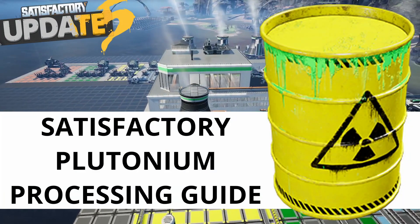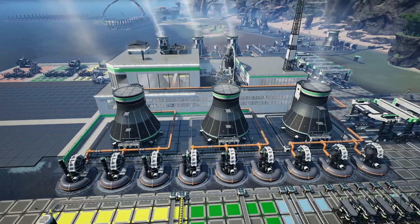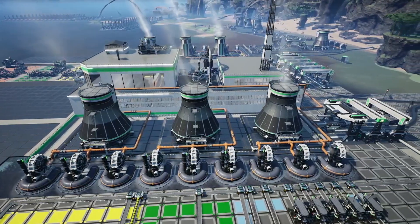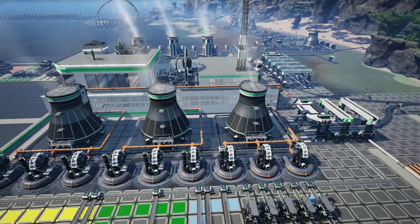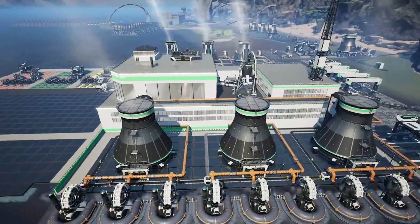Hello everyone, my name is Nekoba and welcome back to Satisfactory. Today we're going to be taking a look at a design for a plutonium processing plant. This is a very late game build, so it will rely on a strong logistics network to provide all the materials you're going to need. Everything we're going to be talking about is timestamped in the description below, so let's get into it.